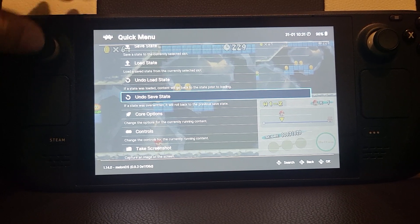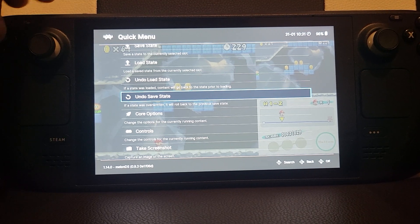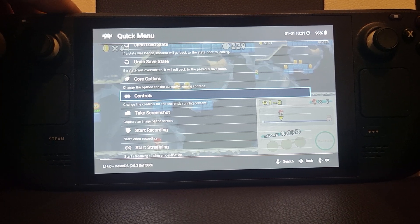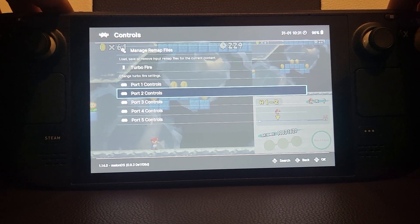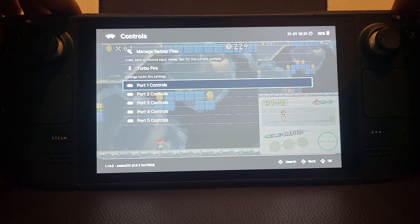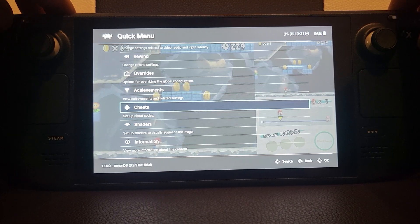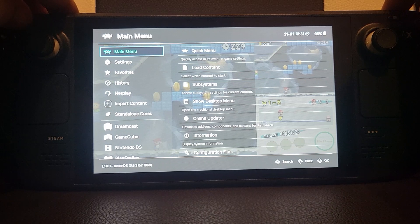For example, if you've accidentally saved while in a bad spot — like dying and creating a loop — you can reverse it. You can also mess around with the controls from here, go to port one controls, and you can record, stream, and check out any achievements using RetroAchievements.org.